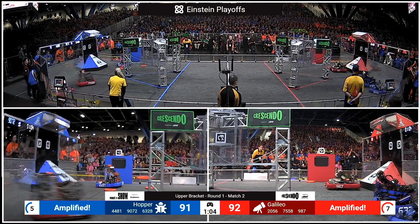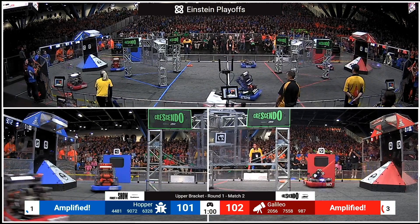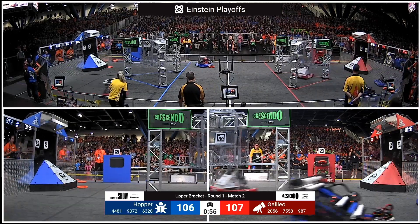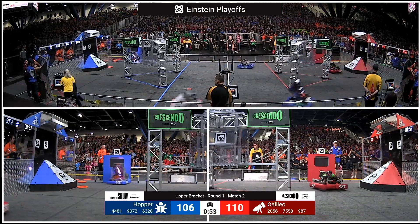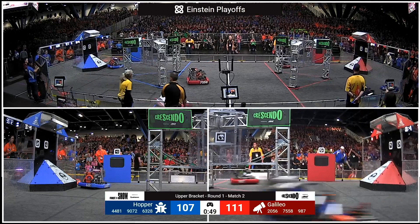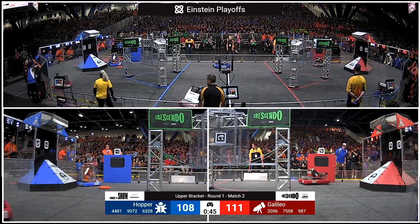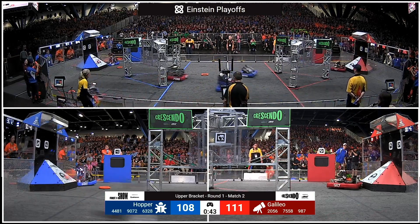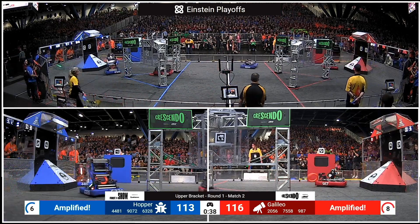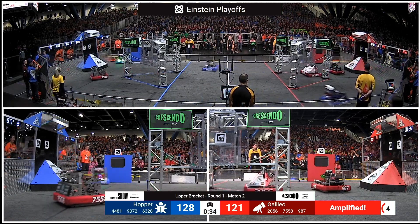That Blue speaker is now amplified, allowing Team Rembrandt to scoop up five points per note scored, bringing them back to within one point of the lead briefly. And Galileo strikes back, jumping ahead with several notes scored — both in their one-point amp and in their two-point unamplified speaker. 28 notes scored for Red, 27 notes for Blue. Absolutely still anyone's game. Here's the one-two punch of the Blue Alliance — that was Rembrandt's and Mechanical Advantage, picking up 10 points on the cycle, Rembrandt's five more.